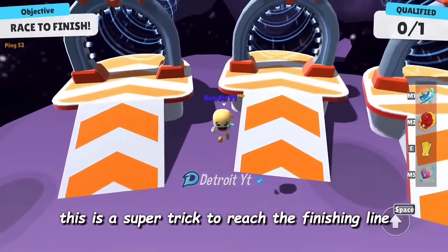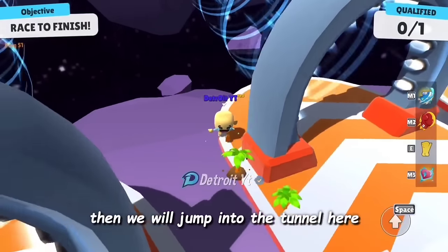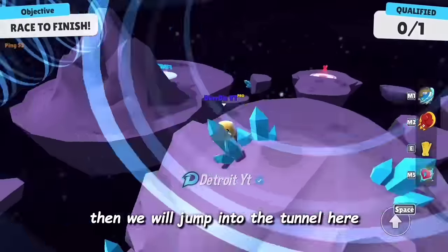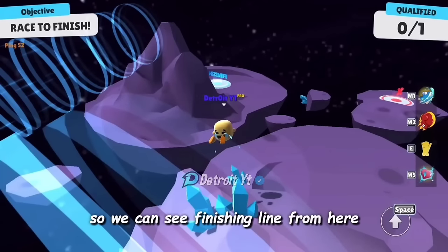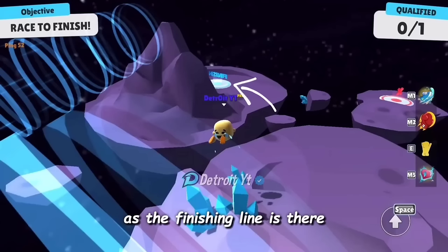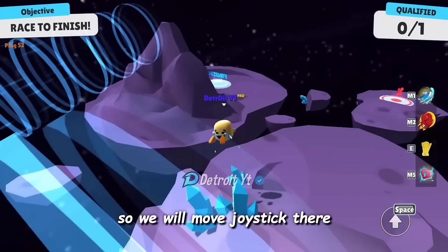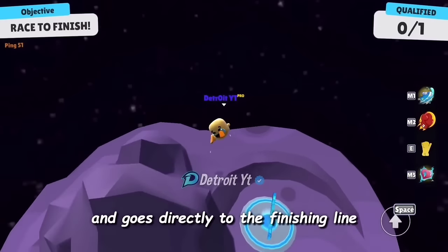This is a super trick to reach the finishing line. First we will move to the back of the tunnel gateway, then jump into the tunnel. Here mostly we don't know where the finishing line is — it can be at this point or that point. So we can see the finishing line from here and move our joystick accordingly. The player will pass from this tunnel and go directly to the finishing line.